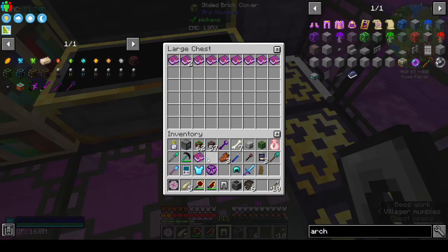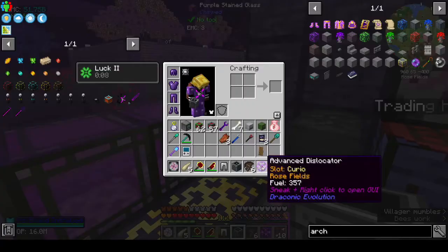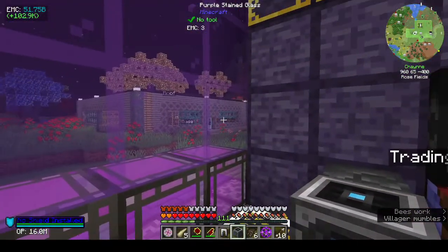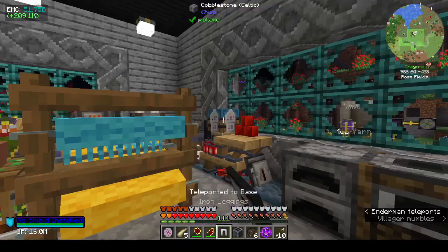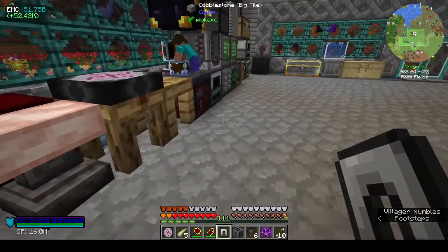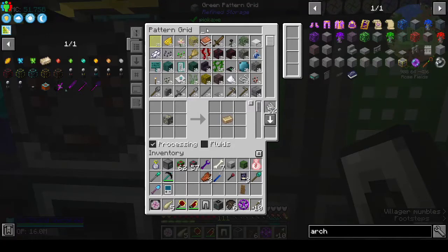Now you can rip enchants off stuff and you don't need Industrial Foregoing and all that different coloured nasty slime they keep wanting you to make. Let's finish with that now. I need to go back in the base and make patterns - that's what it was. Pattern, pattern grid.